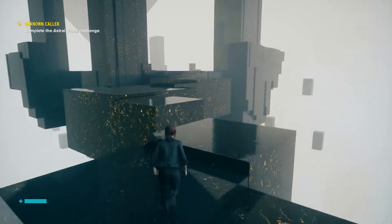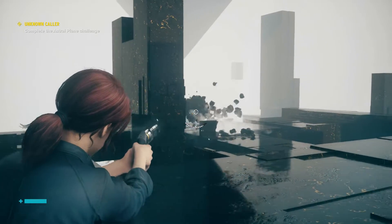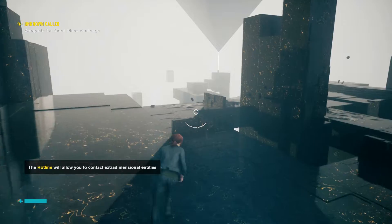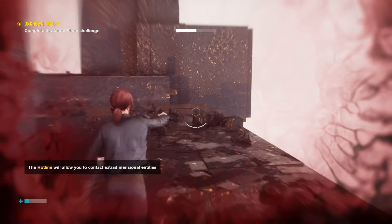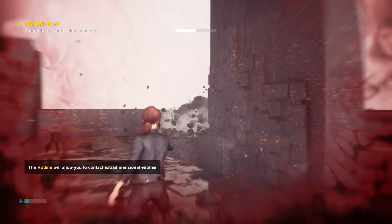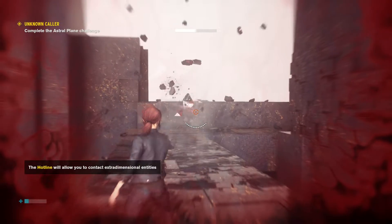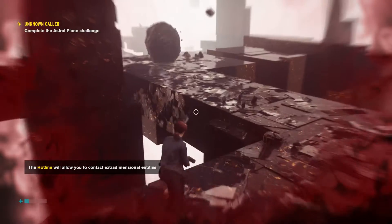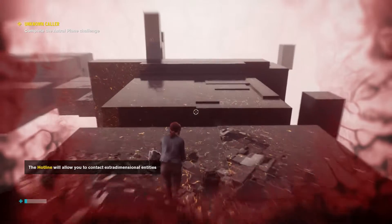Long distance charges may apply. Oh, we're learning a new move again — let's go! You know it's a good thing every time we enter the astral plane. What the hell is that thing spazzing out? I don't want to get hit by that thing. The hotline will allow you to contact extra-dimensional entities. How do we even get close to it? Can't get close to that thing — maybe we just keep going.